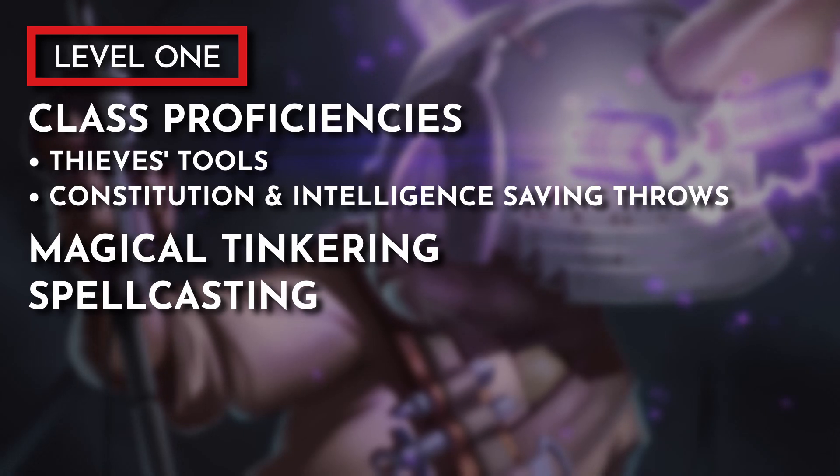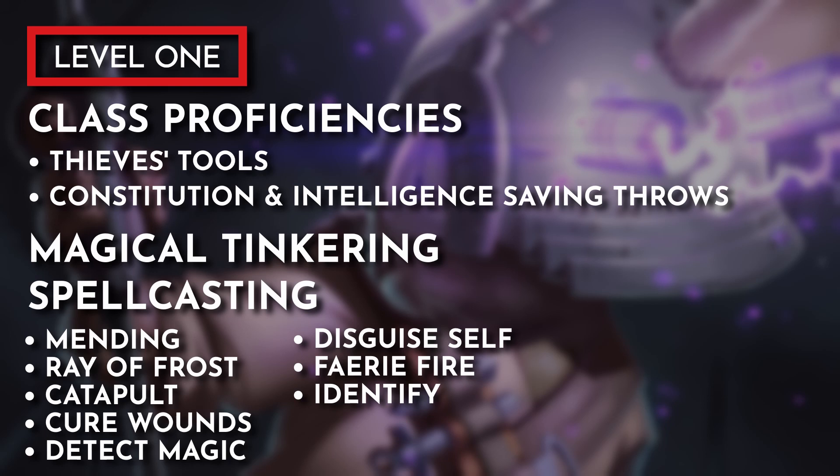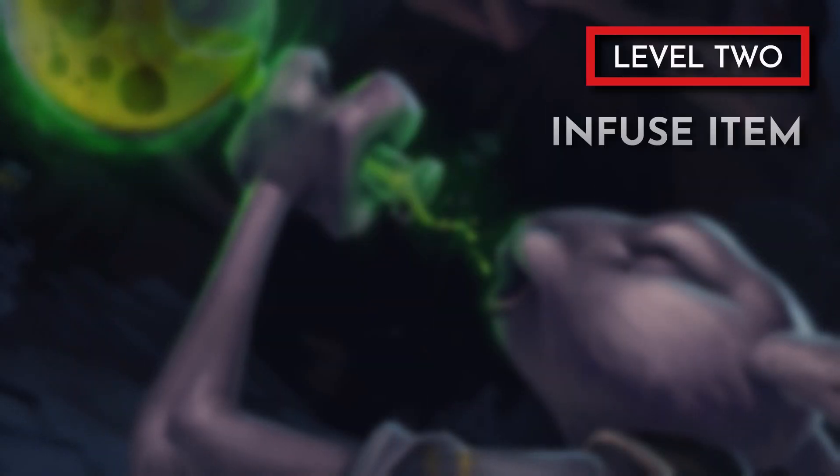Here are my recommendations for cantrips and first-level spells. Mending to keep your items in tip-top shape. Ray of Frost can act as a magical freeze ray coming from your Eldritch Cannon. Catapult is a fun damage spell to turn any item into a deadly weapon. Cure Wounds. Detect Magic. Disguise Self can be an illusion-based magic item activated on your wrist or belt. Faerie Fire. And Identify.